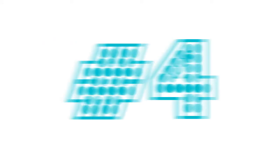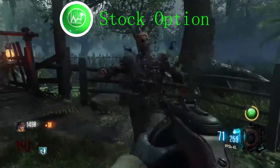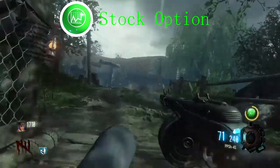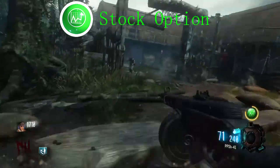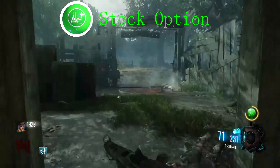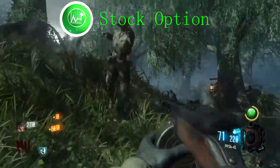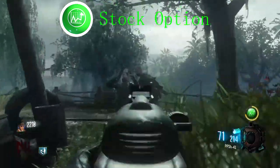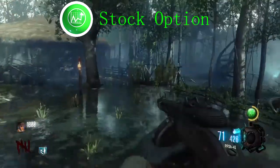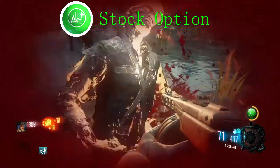Coming in at number 4, we have Stock Option. Stock Option does a very basic thing: it shoots ammo out of the reserve instead of the clip. This can be helpful if your gun has a short clip, or if you're trapped in a corner and you can't risk reloading. If you have a wonder weapon, maybe like the ray gun, you could go crazy just holding the shoot button down, destroying the zombies. A crazy thing to do with Stock Option is if you're on a map with the PPSH, you could get Double Tap 2 and just shoot into a crowd of zombies until they're all dead.